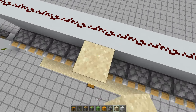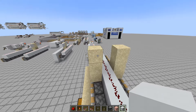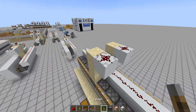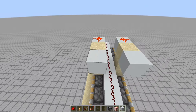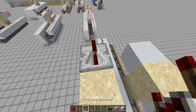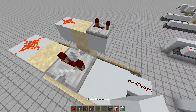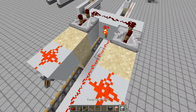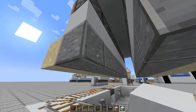On the other side, place three sand going up like this, then place a block, redstone dust, and your lever. Add a block here with a repeater set to three ticks, then place blocks and a redstone torch. That's the detection part done.